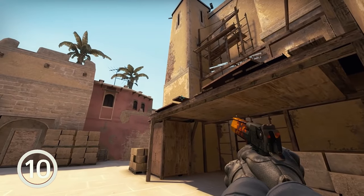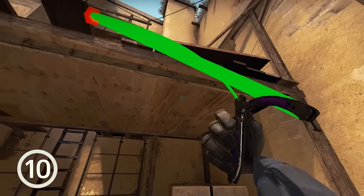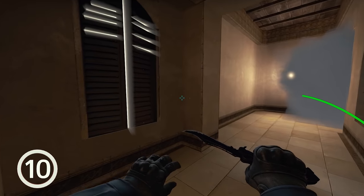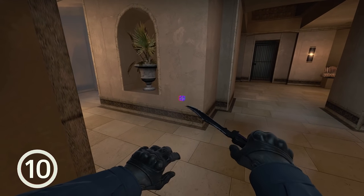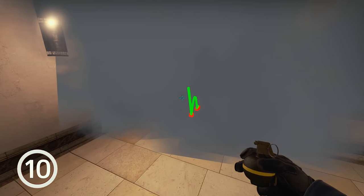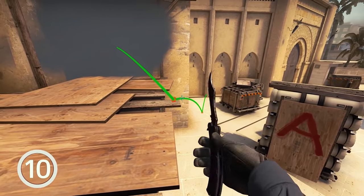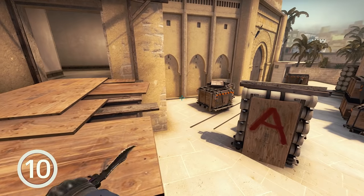The same logic works vice versa — you can throw nades from A-side to palace using this plank over here, though it's easier to mess up. Sometimes the palace entrance is smoked, so I found a pretty consistent lineup to throw the same nade or molly through the smoke as well. Go to this corner, look for these two lines and aim at the point where they would meet. Move a little past this brown line, then run step throw again. Some of you may find it easier to walk-throw these nades; it may be more consistent. As always, practice it before implementing this to your actual gameplay.